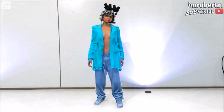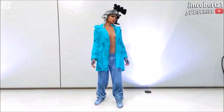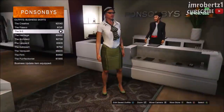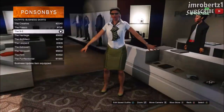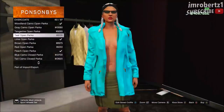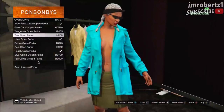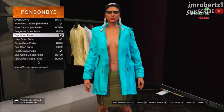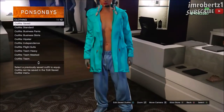Now for the next glitch: how to get no bra. The first thing you need to do is go to outfits, dresses and skirts, and pick the 9 to 5. Now pick any open parker. This glitch works with most open jackets. Save the outfit and you're done.